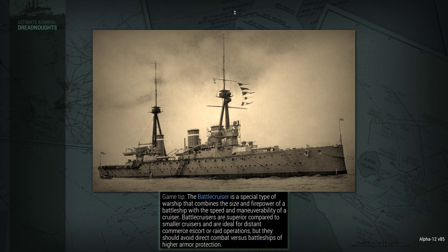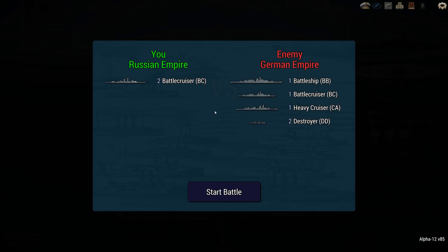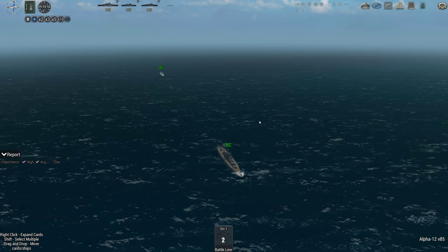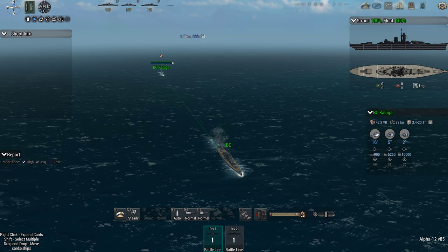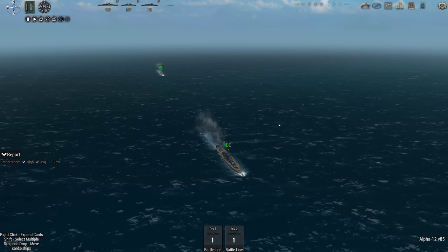I just have to sink the battlecruiser and the battleship — the cruiser and the destroyers are incidental. But obviously if I kill them, it makes taking no hits from torpedoes much easier. Good lord, that's not a small battleship. The battlecruiser looks tiny though. The Kursk and the Kaluga. I'm going to micro these ships by themselves. Looks like we've already spotted the enemy.